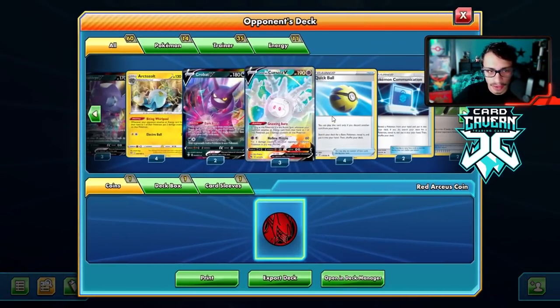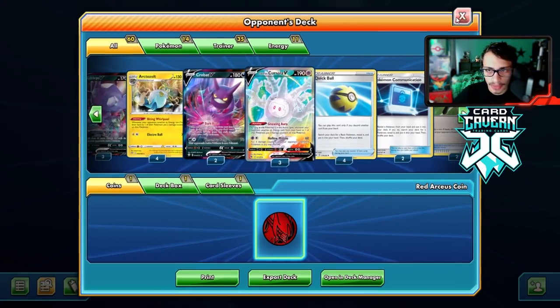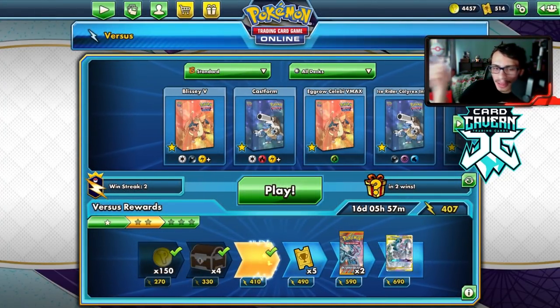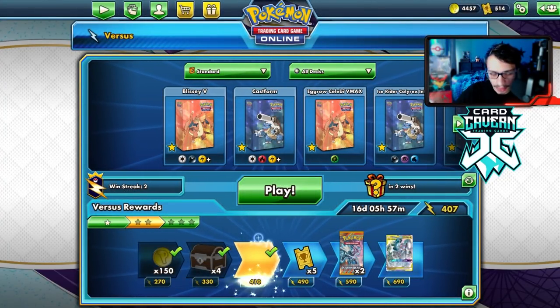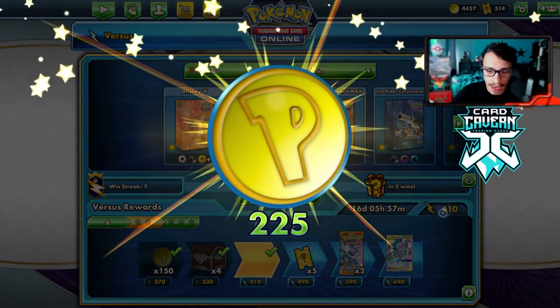We could have won a turn earlier if I'd seen the big brain play — knocking out my own Mewtwo to use Mew. I saw one big brain play but didn't see the second one. Still, we won. Let's get into another match.